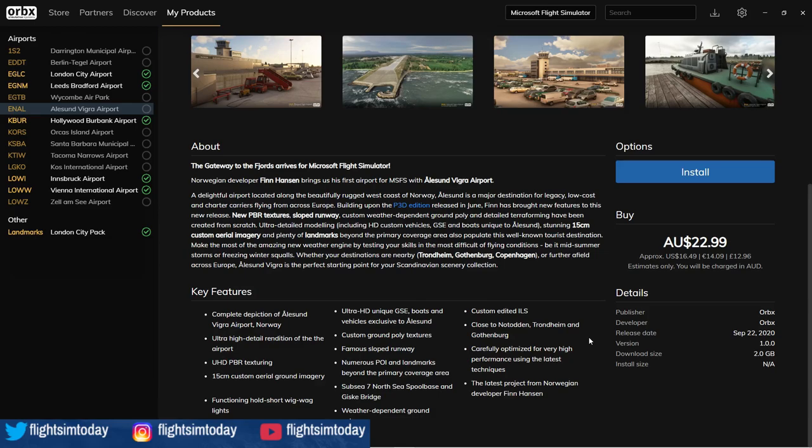And I'm an Orbex fanboy — I'm going to put it right out there, I'm an Orbex fanboy. So already this is going to be up there. Price-wise, it's better on your local currency. Being English, it's 12.96 for me. 16.49 US dollars, 14.09 euros. You'll be charged in your local currency anyway, but that's an approximation. And it comes in at a nice 2GB. Not actually that bad priced, if I'm being honest.